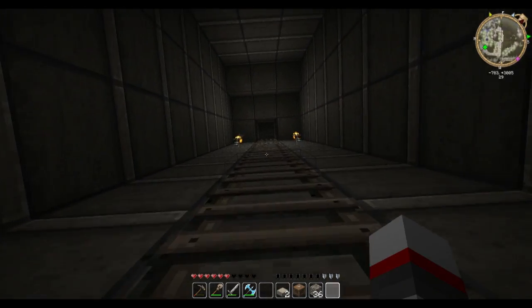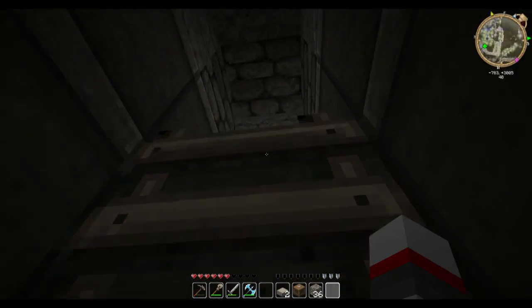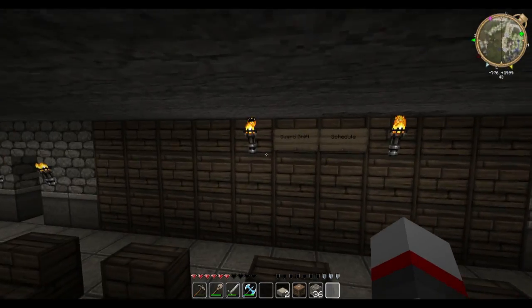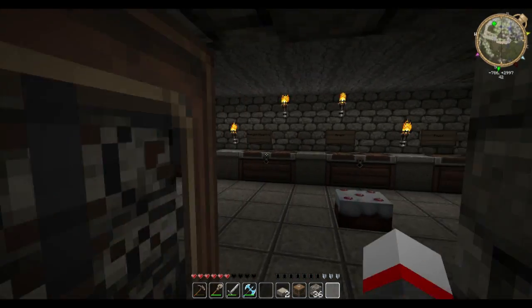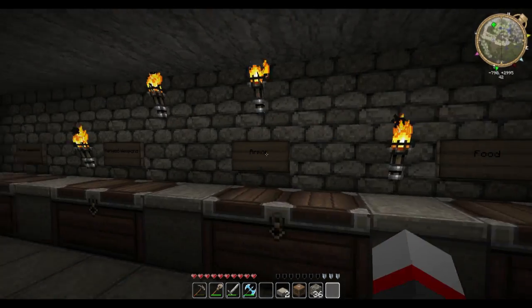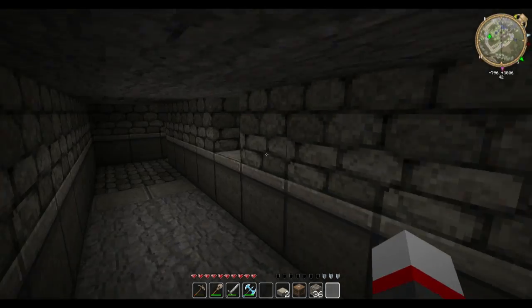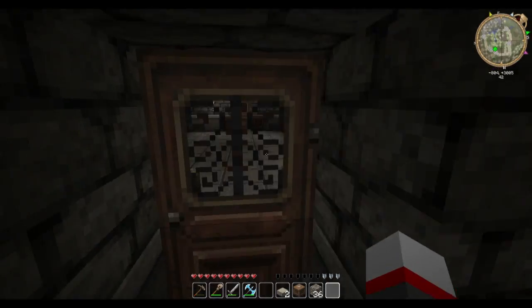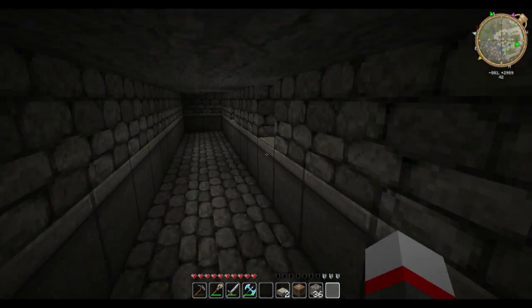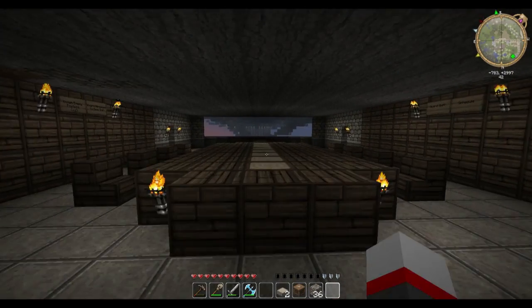There are massive ladders that go straight up to the guard rooms. Up here you've got the guard shift schedule, supplies for the guards, extra food, armor, ranged weapons, and melee weapons. There's also a new passageway connecting to the other guard room — we needed it, so I'm not complaining.